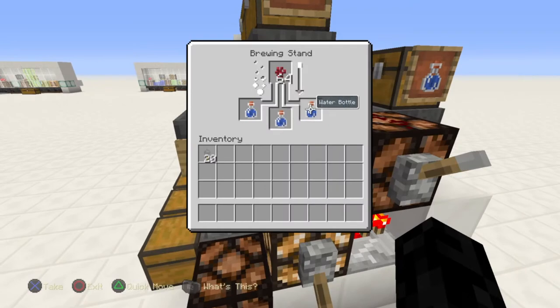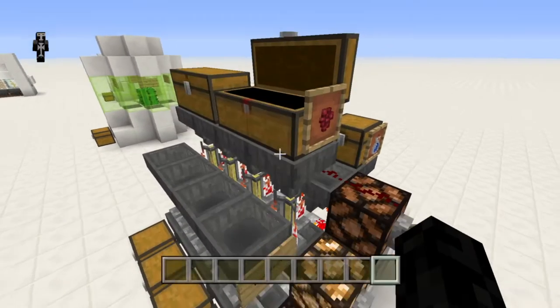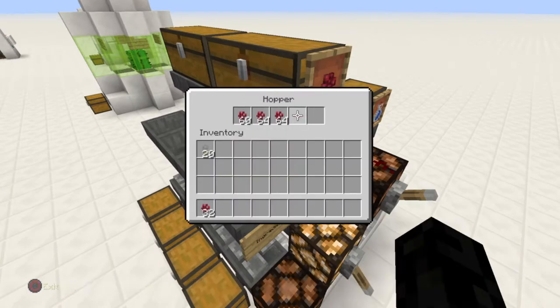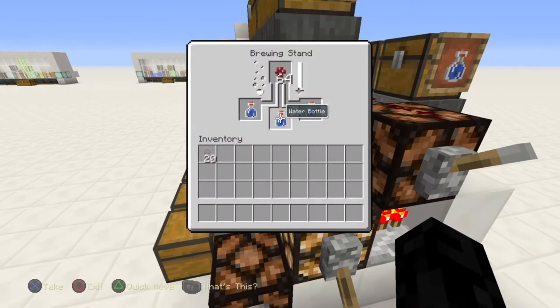So you see we turn off that top row and it drains water bottles into this row. This first area creates your awkward potions, which are essential to brewing any potion. Basically this first row just puts nether wart into water bottles — that's all this first row is for.